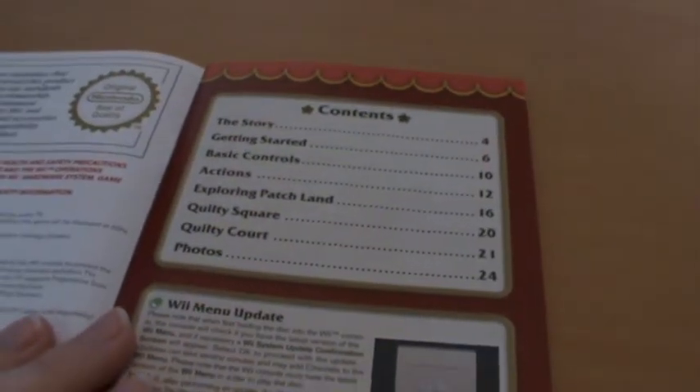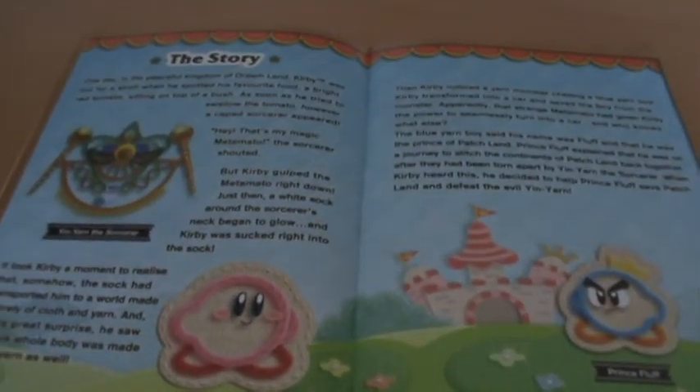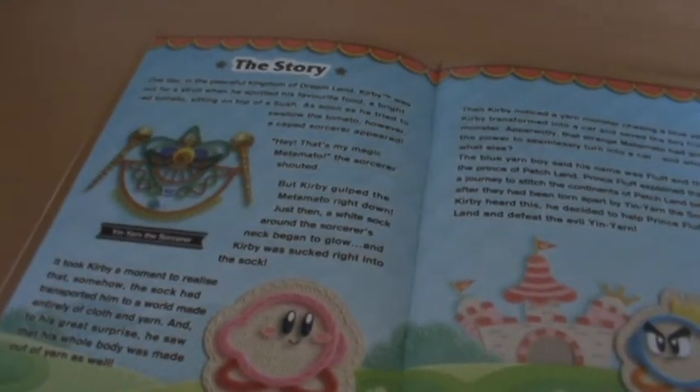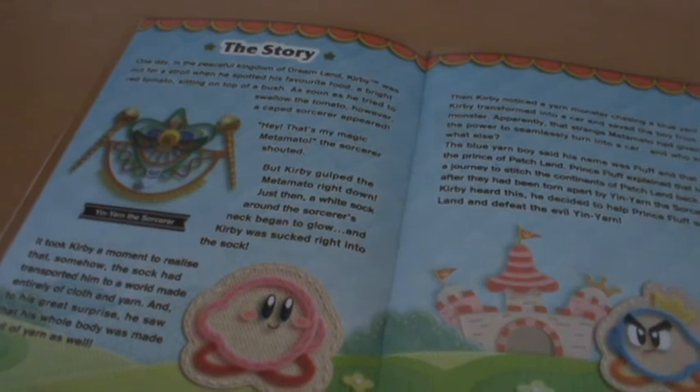Moving on, inside we can see that there's actually a lot of style to the manual as well. We have the curtain-style appearance, and we go over the story with some great imagery. It's basically the same as the way the game begins — most of the same text — but I appreciate it being very immersive. We get plenty of screenshots and you can see the aesthetic of the manual changes throughout.